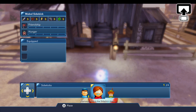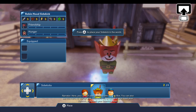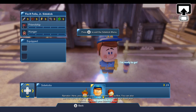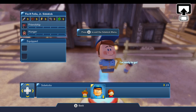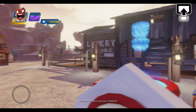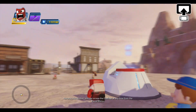This is the sidekick menu. Here, you can call your sidekicks into the toy box. You can also use this menu to change your sidekick's equipment and gear, feed your sidekick, and check your sidekick's stats. This toy is now your sidekick. Remember, you can access the outfitter at any time from the pause menu.